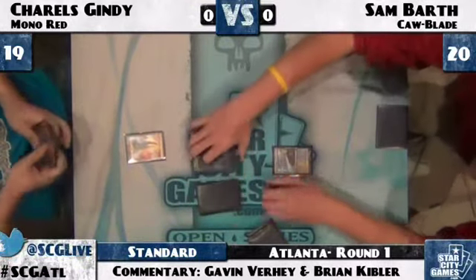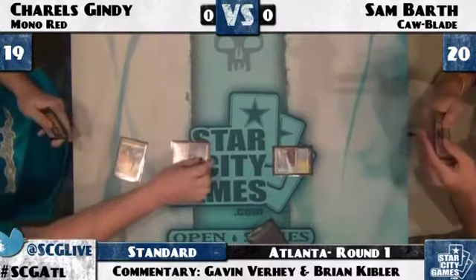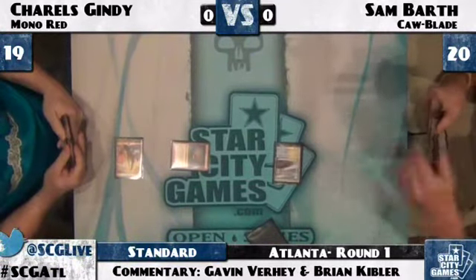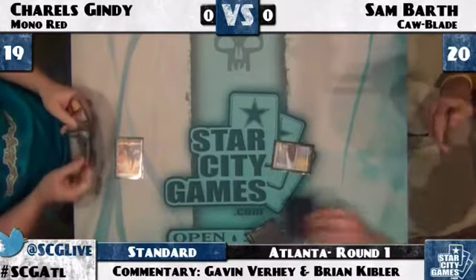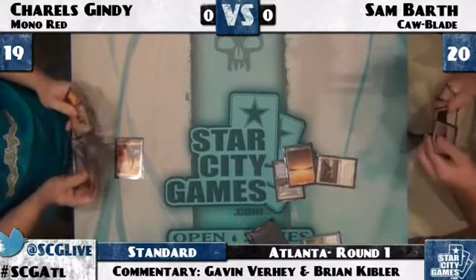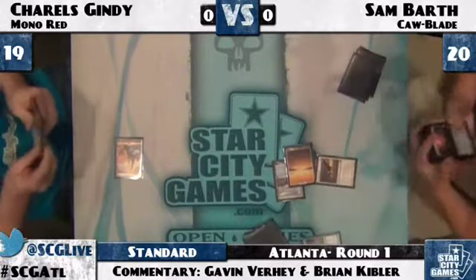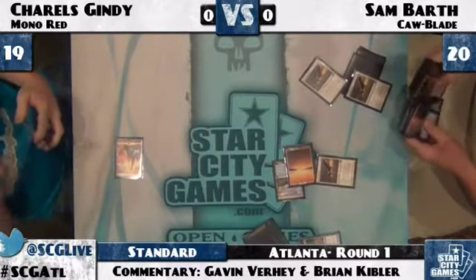And he's at 19. Gindy obviously wants to have a Goblin Guide, and that it is — and it gets Misstepped. That's the play. And that's what we were just talking about, how powerful it is to be able to stop the Goblin Guide on turn one, even stopping a Lava Mancer in turn one — anything that's going to get the red deck on the board before you have a chance to develop your own.